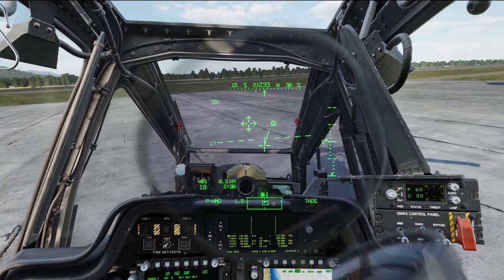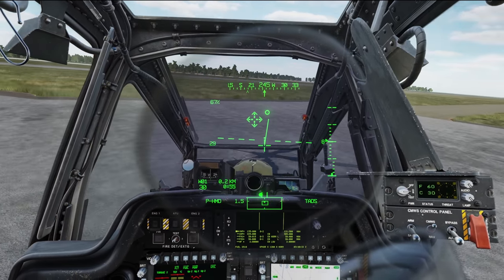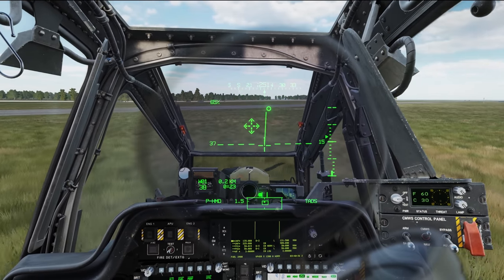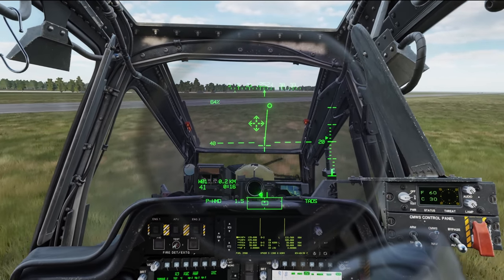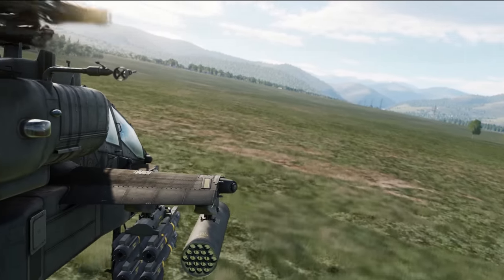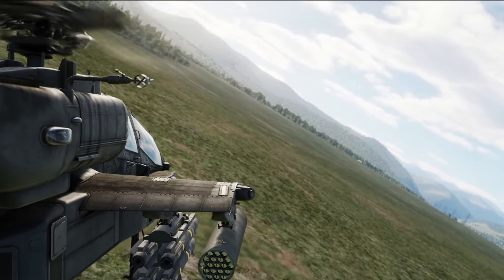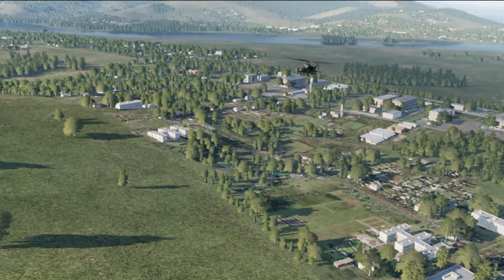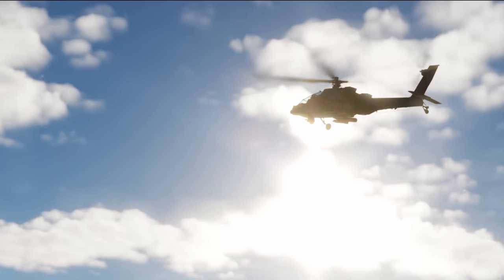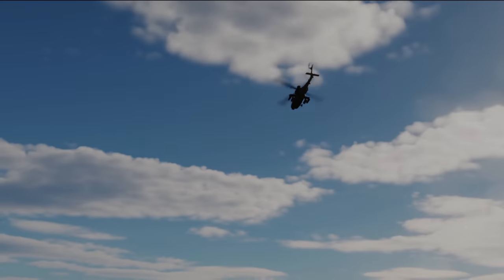Maybe I'm being a little bit melodramatic with the thumbnail title of this video, but I can't help but notice that the changes in the Apache flight model — some good, some bad — have in fact made me a liar. If people go back and watch older videos I've done to figure out how to do something in the Apache, those things don't work anymore. Let's take a look at the things I like and don't really like at all in the Apache flight model update.